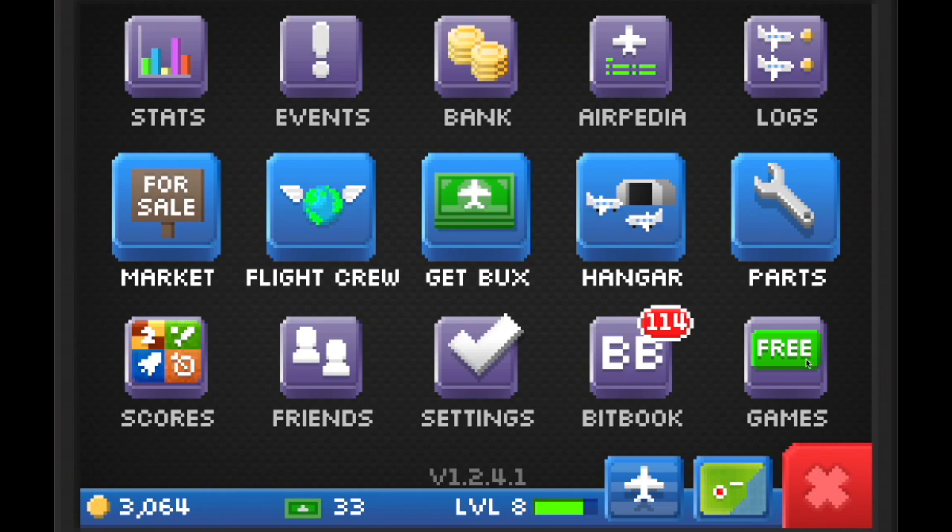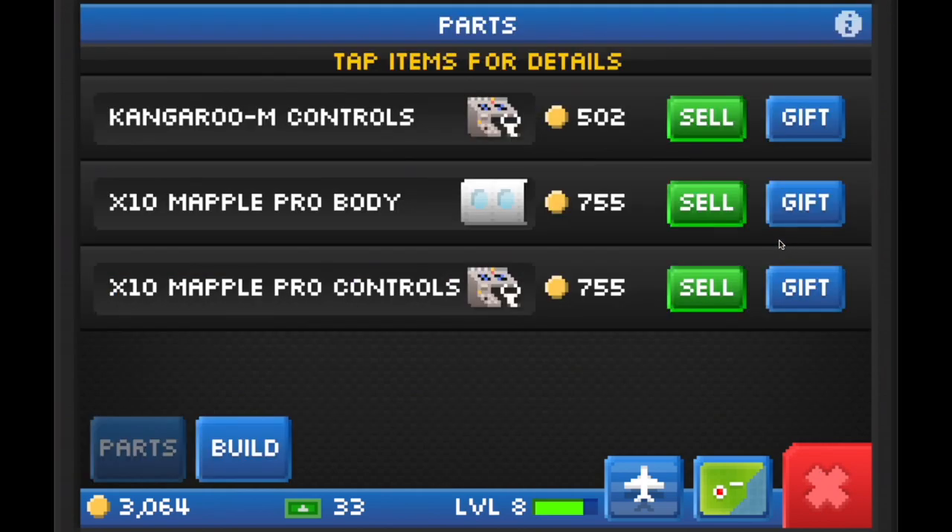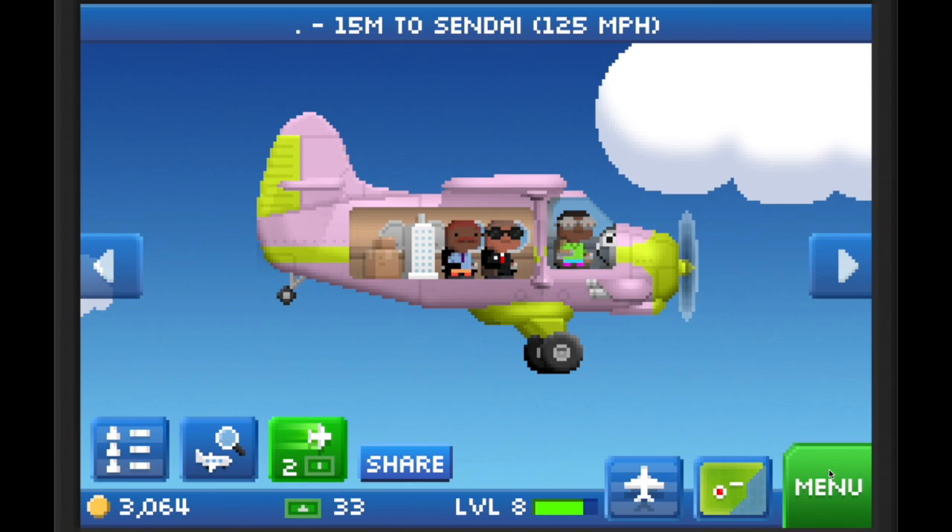Planes are made out of three different parts: a body, control, and engine. If you go into the parts menu, you can see the parts that you already own. You may have found some parts by unlocking cities.